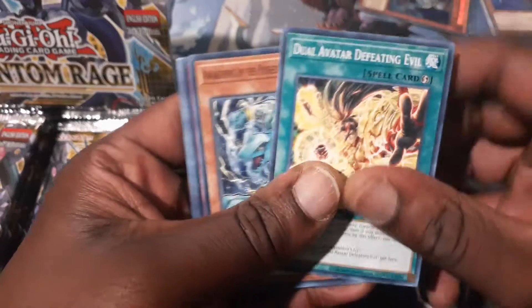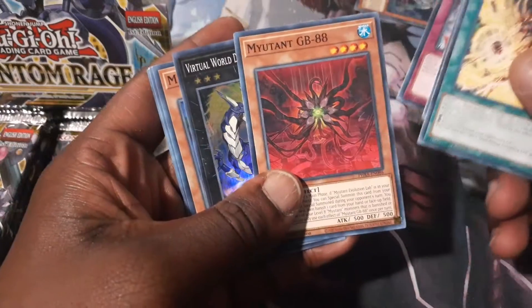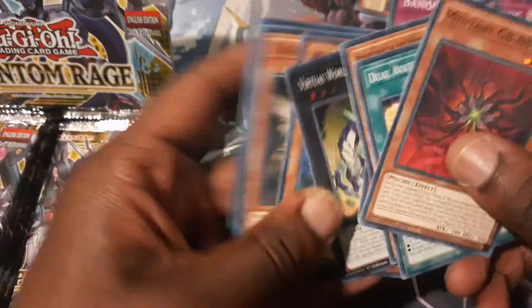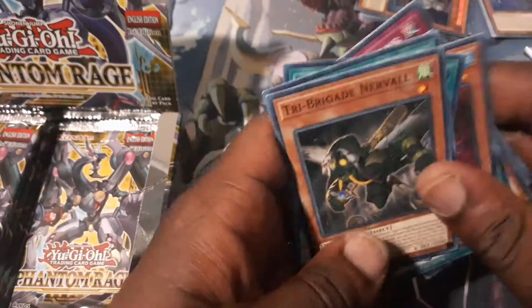Dual Avatar Defeating Evil. Banquet of Millions — that's a good card. Mutant GB88 — nice. Virtual World Dragon Long Long Long. Tri-Brigade Nerval — nice. I'm looking forward to building Tri-Brigades as well. That's another fantastic archetype coming out in this set.